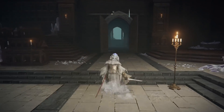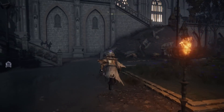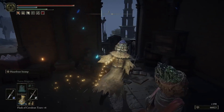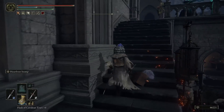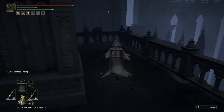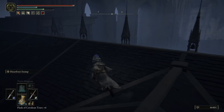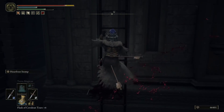So when you are in the Debate Parlor, if we head north out of this door here, we are going to first grab the Glintstone Whetblade. If you jump up to your northwest, inside this room, if you take down this enemy, on this corpse here there's going to be the Glintstone Whetblade. But from here, if you make your way up these stairs, trying to avoid all the attacks, jump over this ledge here, then there's going to be another enemy at the top of these stairs. Then you're going to want to jump over here. At this stage, make sure you have a bow with you. Follow this route, go up this ladder here.